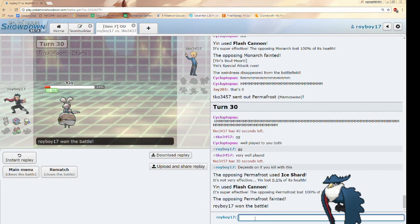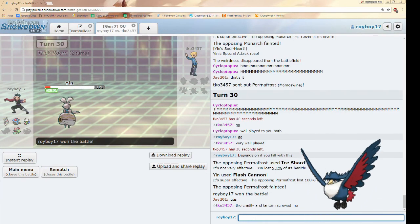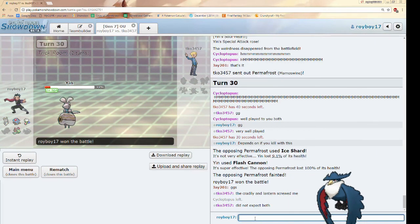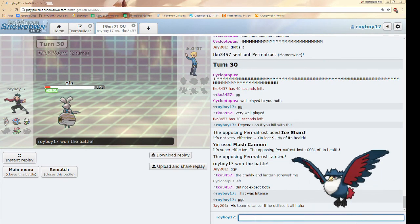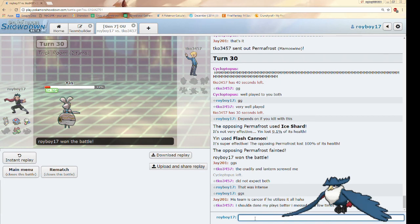Holy moly, I cannot believe I just 4-0'd TK! That makes me so happy. I spent all week preparing for this revenge match, and thankfully I brought Cradily and Lanturn because that threw him off guard for sure. I think I played that pretty well. Commentating by myself probably helped me think things through more. That was good from TK — if he played around his Mamoswine a bit better he would have just absolutely destroyed me. But I'm glad I got off that Trick Room Magearna — that's another 3 kills for Magearna: Greninja, Mamoswine, and Tapu Lele.